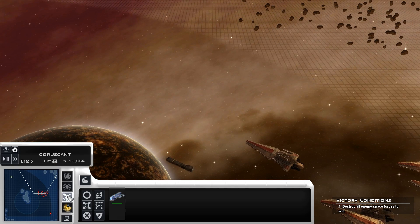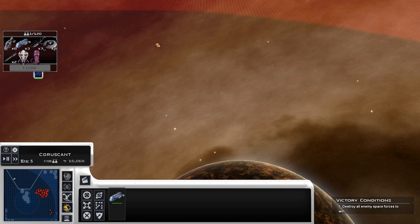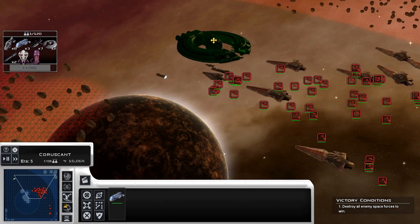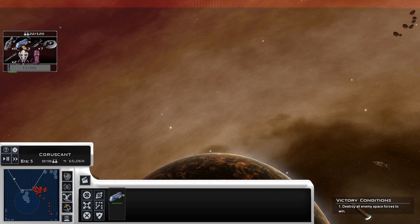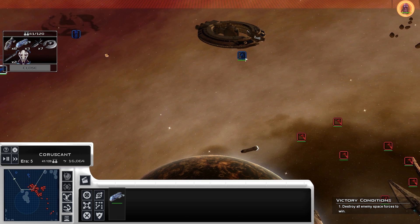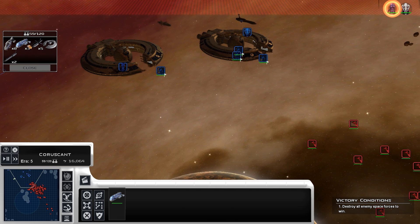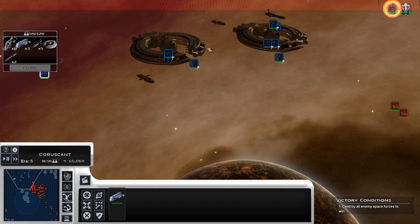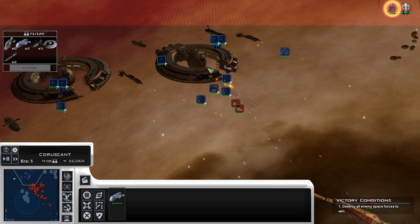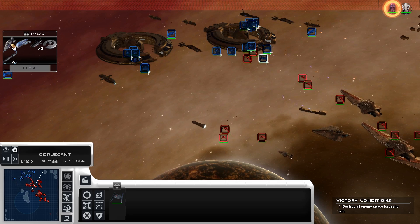For space we have our Recusants, we have the Lucrehulk, Providence, and Munificent, and a couple of their fighters are done. There's a lot of their smaller mid-range ships that still need to be done. The Invisible Hand has a relatively old model because it was made in like 2007 for when we did the Fall of the Republic mini-mod originally. It'll probably be updated after the first release, but it's definitely something we're looking at longer term.